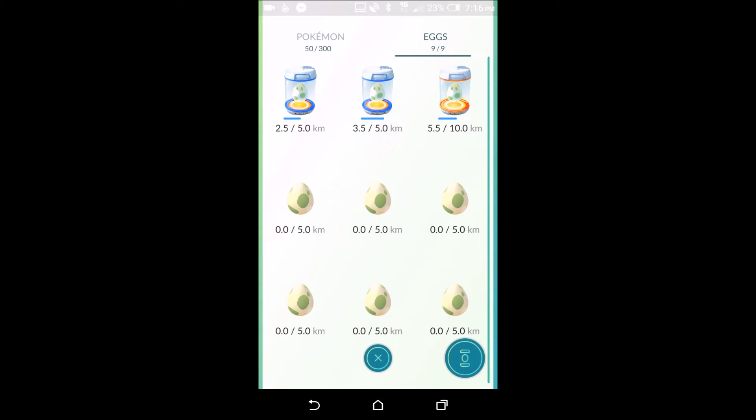Speaking of incubators, let's go to Eggs. I have nine out of nine eggs and three are currently in incubators. Each egg shows a kilometer range — you have to walk that distance to hatch the Pokémon. If you're traveling faster than 20 kilometers per hour it won't count, so you need to walk, skateboard, rollerblade, or bike — driving in a car won't work unless you're below 20 km/h.